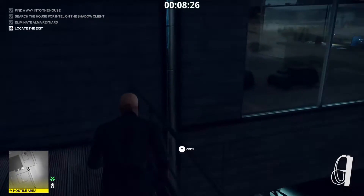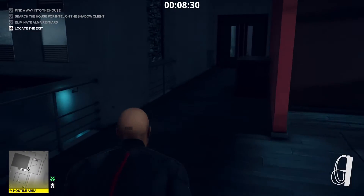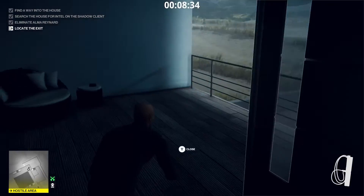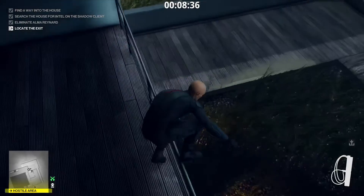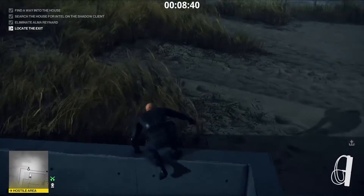This is the only hard part of missions anymore — getting out. So run out this door here, make sure there's no guard there, and then just jump over this wall so no guard can see you.